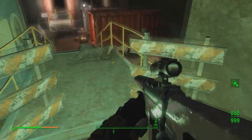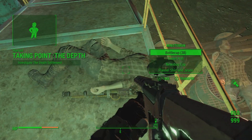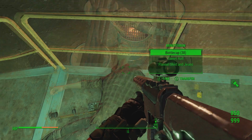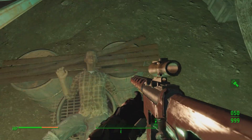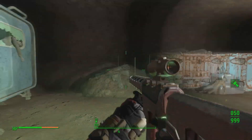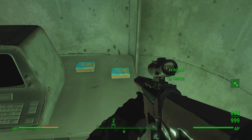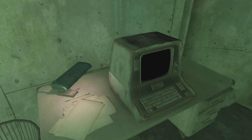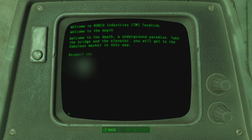Looks like there's dead bodies around. Oh, never mind — false alarm, just a newsboy cap. What's this? No way — they're cooking humans down here. There's some kind of cannibalism going on. I'm already feeling fishy about this quest mod, but I'm still gonna keep venturing forwards. Let me check out this terminal. Does it give lore? If so, that's an A plus for me. I love extra lore. Oh nice, it does.